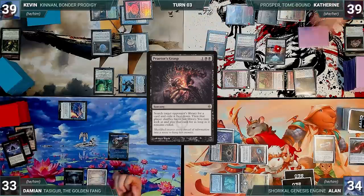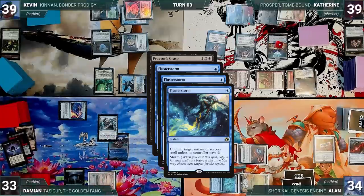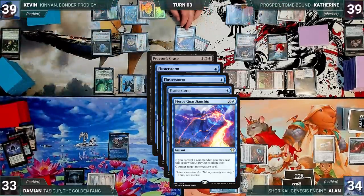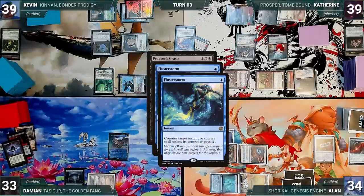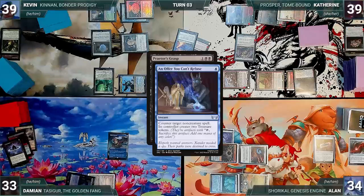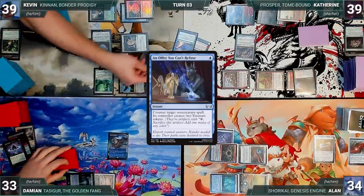Katherine casts a Praetor's Grasp targeting Damien — Remora triggers and Damien draws again. In response, Damien casts a Flusterstorm with all copies targeting Praetor's Grasp. In response, Katherine casts Fierce Guardianship from exile for its alternate cost, targeting the original Flusterstorm — Remora triggers and Damien draws. Prosper triggers and Katherine creates a treasure. Fierce counters Flusterstorm and she pays for the copies. With Praetor's Grasp still on the stack, Damien casts an Offer You Can't Refuse targeting Praetor's Grasp. With no other answers, Grasp is countered and Katherine creates two treasures.